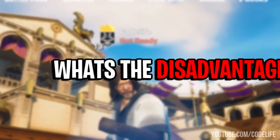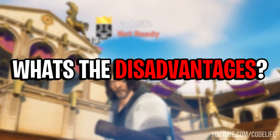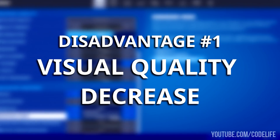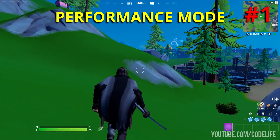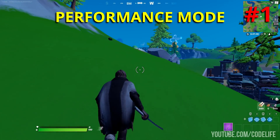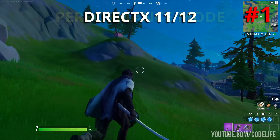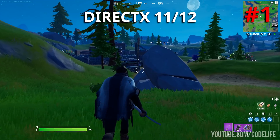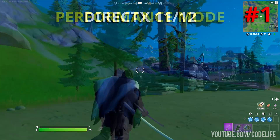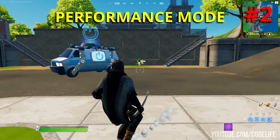That's the eight advantages of this setting. Now let's jump over and check out the five disadvantages and cons. Con number one: the visual quality decrease. This one is pretty obvious — with performance mode designed to reduce texture quality to provide more FPS, the game itself will look a lot worse than it did on DX 11 and 12. You'll notice the game looks much more pixelated and just overall worse than before.